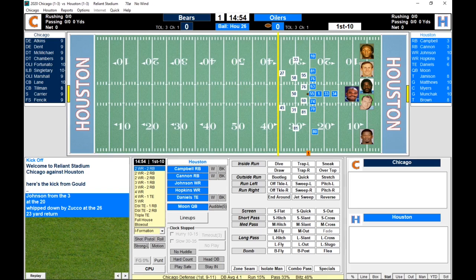Atkins and Dent are the defensive ends for Chicago. Mongo McMichael — first name Steve, but everybody just called him Mongo — and Wally Chambers are your defensive tackles. Fortunato, Singletary, and Marshall are your linebackers. Lane and Tillman — that's Night Train Lane — at corner. Carrier and Fencek at the safety positions.